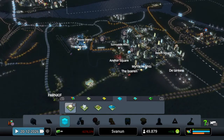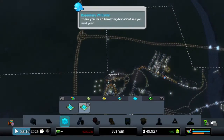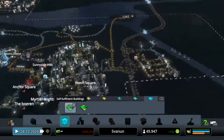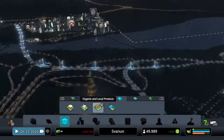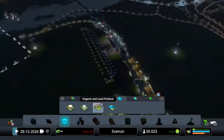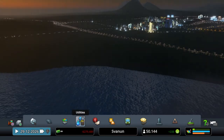You can now specialize office areas into IT cluster sections — they'll have more IT and technology workers. You can also set it back to no specialization. For residents we have self-sufficient buildings — more modern and environmentally friendly. For the commercial zone we have Organic and Local Produce, like vegetarian restaurants and plant stores.